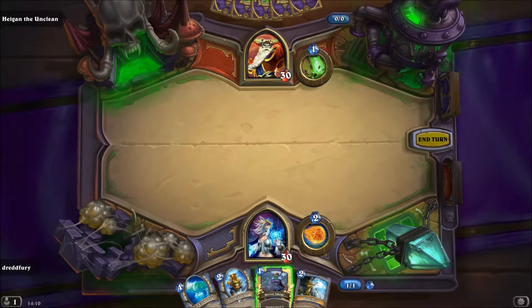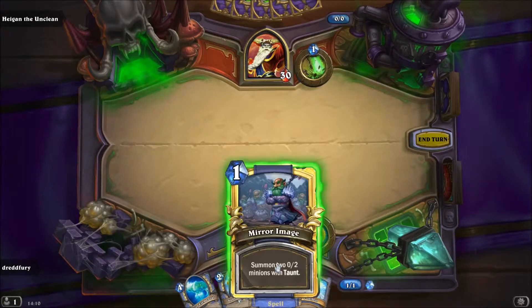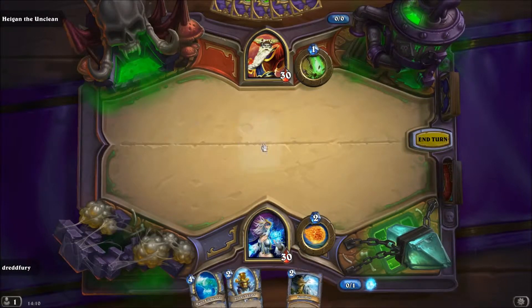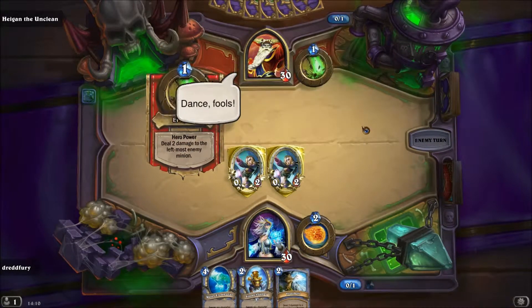Dann wollen wir mal sehen, was das hier bedeutet, dass er Fallen ausgelegt hat — das kann ich mir alles noch gar nicht vorstellen. Ich werde meine Taunter gleich mal hinstellen, was soll's. Da kann er jetzt den einen irgendwie gleich weg machen mit seiner Hero Power.